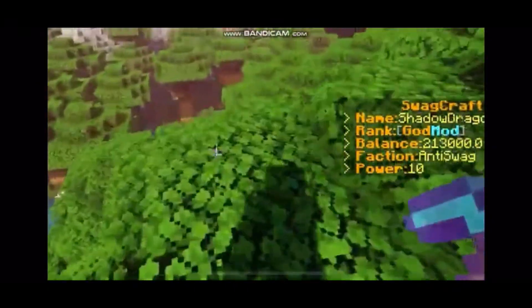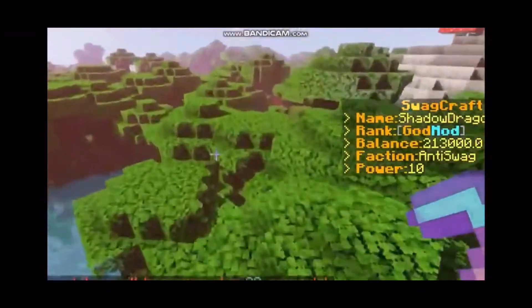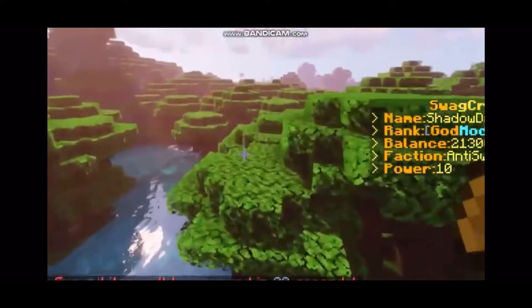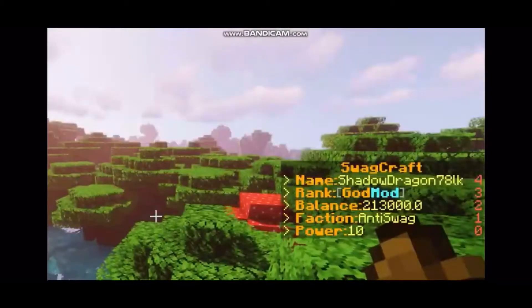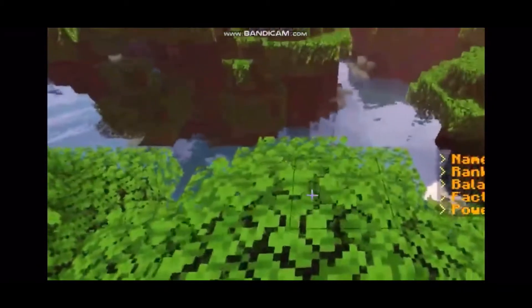What's up guys, this is your boy Kills One Gaming. Today I'm going to show you guys how to summon and kill a creeper. So the first thing you want to do to summon a creeper is search up 'spawn creeper' and then bam, you have it — so the first thing you want to do is spawn the creeper.